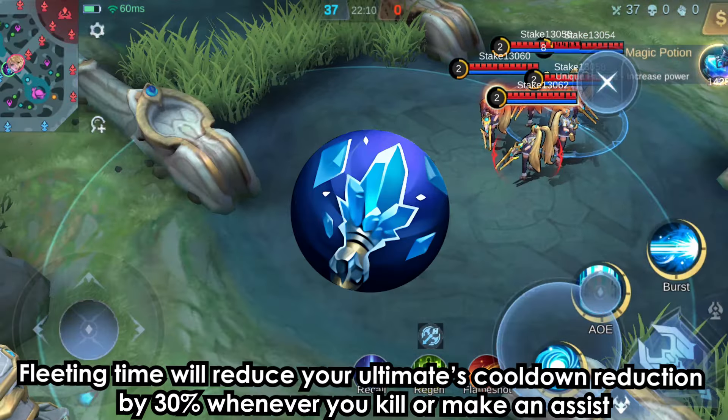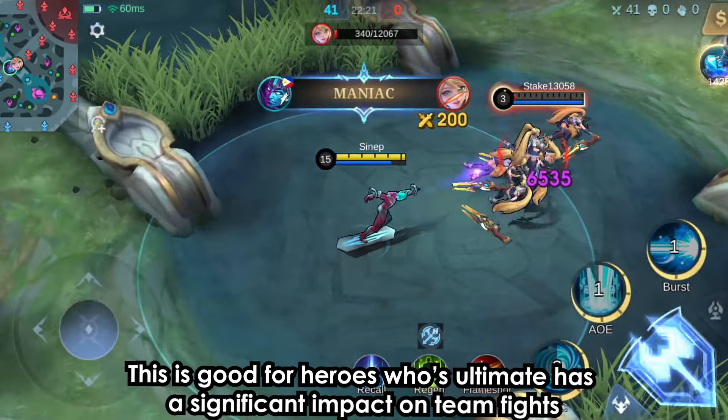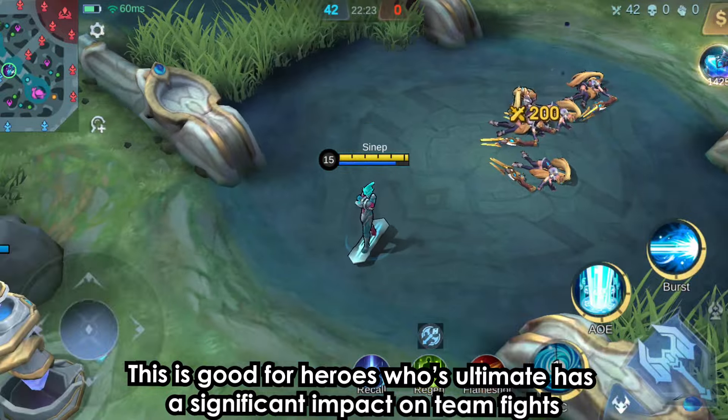Calamity Reaper will reduce your ultimate's cooldown by 30% whenever you get a kill or assist. This is good for heroes whose ultimate has a significant impact on teamfights.